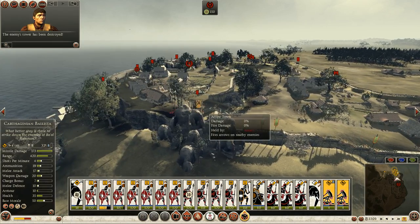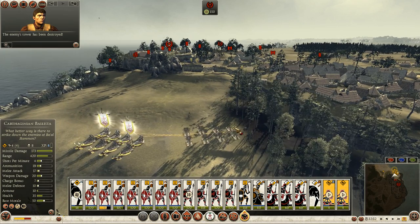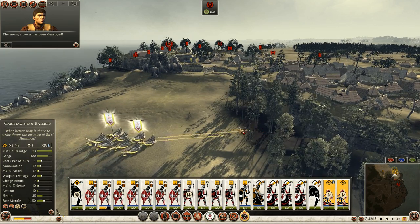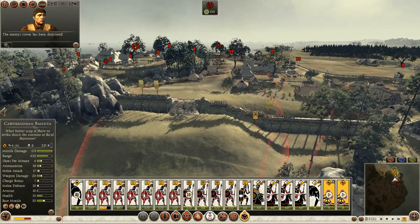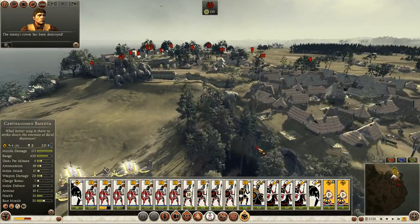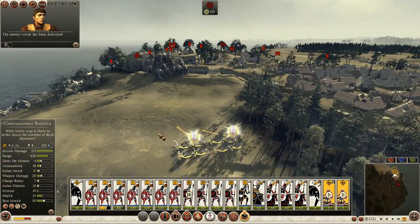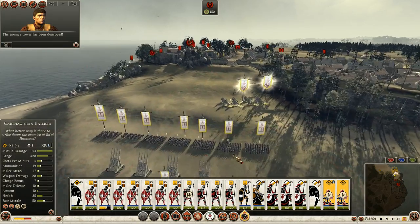Honestly, don't think I can hit that other tower. I might be able to if I come get a better angle on it. Though it might behoove me to just punch a second hole in the wall and call that good. You know what? That's what I'm going to do — I'm going to spread my ballista out and punch another hole in the wall.